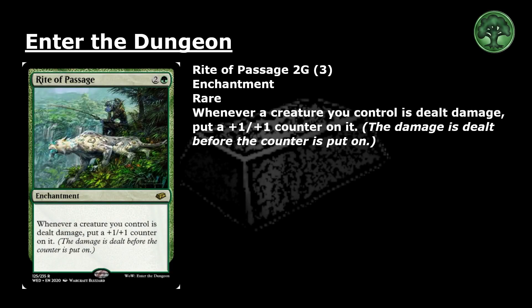Write a Passage: 2 and a green for a rare enchantment. Whenever a creature you control is dealt damage, put a +1/+1 counter on it. The damage is dealt before the counter is put on. This card is a reprint.